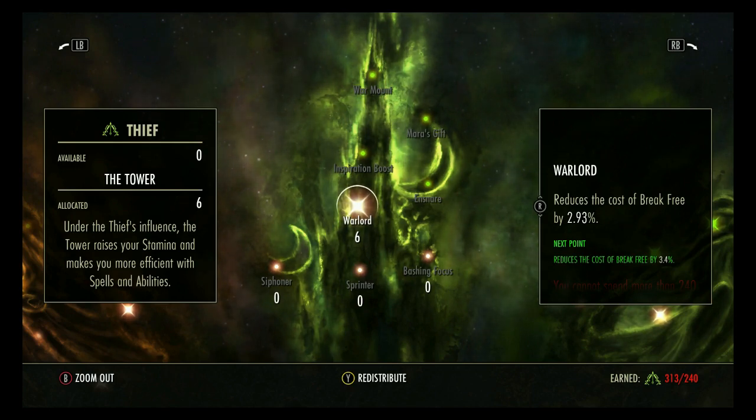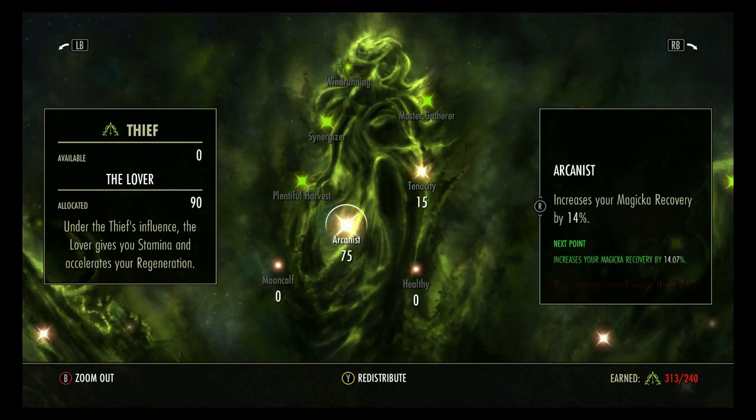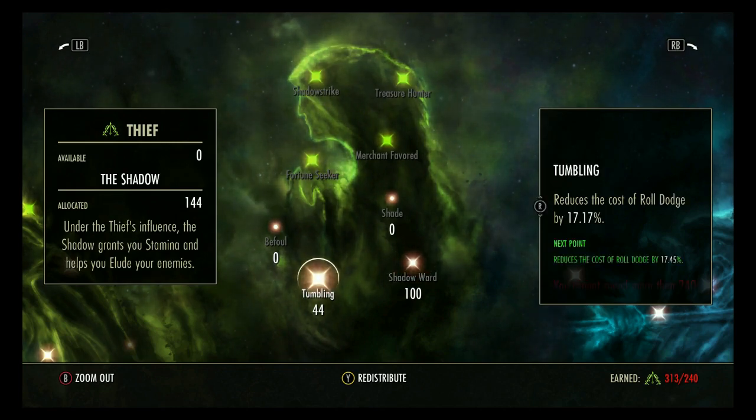In the green tree: 6 points in Warlord to reduce Break Free cost. Tenacity is nice for heavy attack stamina return. Magic Recovery at 75 points — going higher is kind of a waste. 100 points into Shadow Ward for the extra block cost reduction. 44 points into Tumbling — at 17% it's nice to have that reduced dodge roll cost.